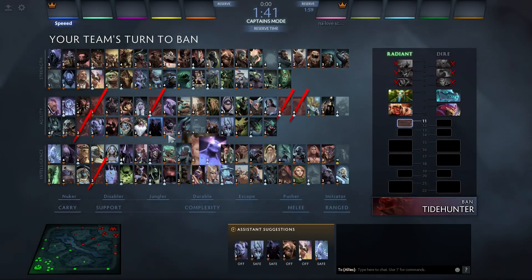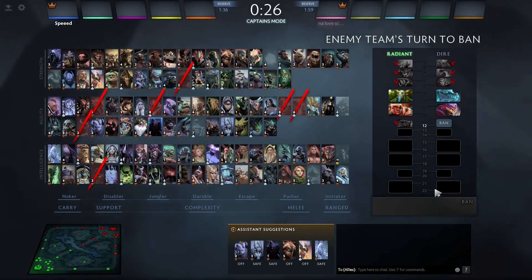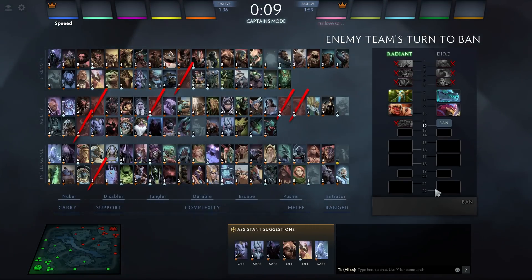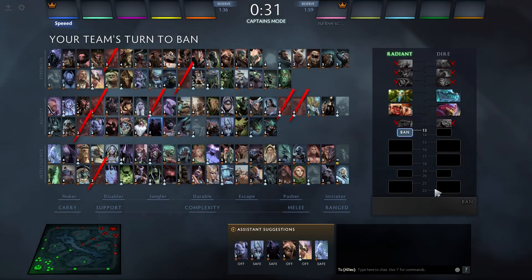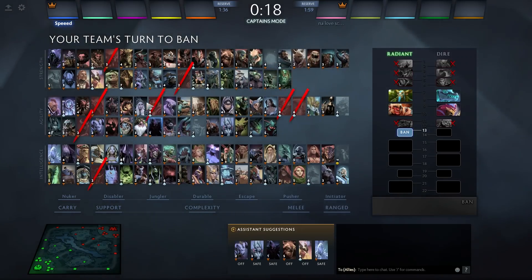I'm going to ban Tidehunter. They already have Pango, which could go mid, and I fear the Tide. It's very good against Treants — maybe not at level 1, but at level 2 you have Kraken Shell, and it's very hard for Prophet to zone him as a position 5. It would also reduce Troll's damage in the game and provide a lot of team fight I don't want to deal with. Instead of just directly protecting Troll, I could also protect him indirectly by banning strong core matchups that kite him — Weaver, Spectre, PA, Juggernaut — but there may be too many to ban, so I'll stick to banning strength heroes.